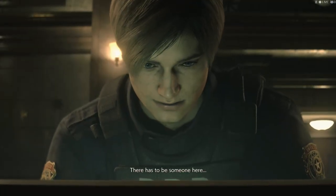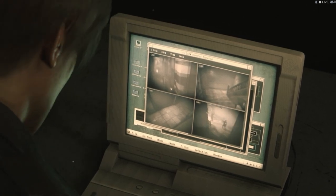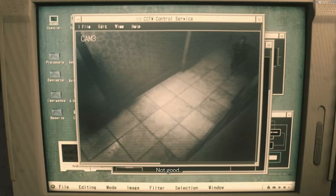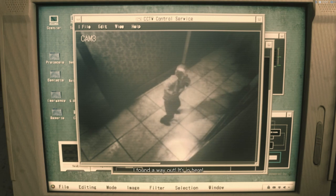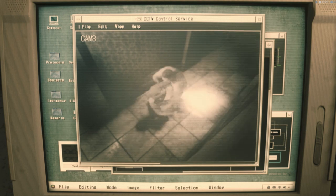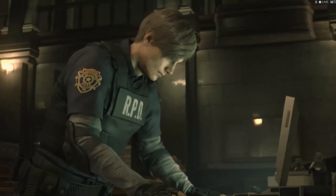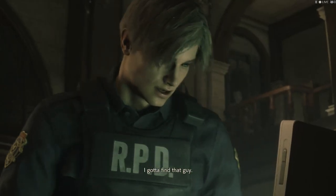There has to be someone here. Not good. David, Marvin, you there? I found a way out. It's in here. Send reinforcements. East hallway.